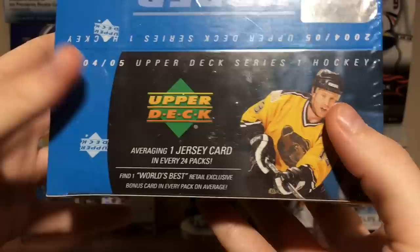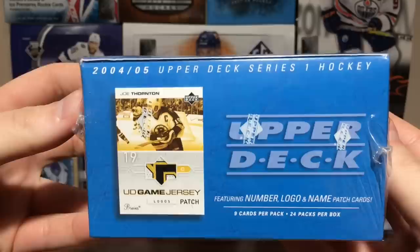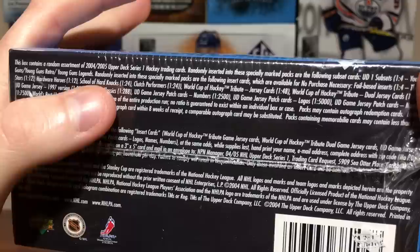Jersey cards are one per box, and there are nine cards per pack, 24 packs per box. There's some World Cup of Hockey stuff in here, which is interesting. The World's Best retail exclusive bonus card is in every pack on average. There are some astronomically hard-to-pull cards here — a UD Game Jersey patch, World Cup of Hockey Triple Dual Jersey cards at 1:172. And the 1997 first-year UD Game Jersey is 1:288, so that's a case hit. Heritage Classics are 1:128.